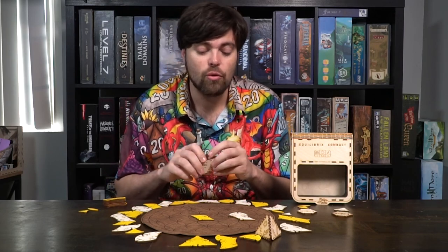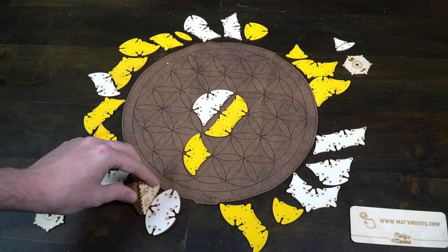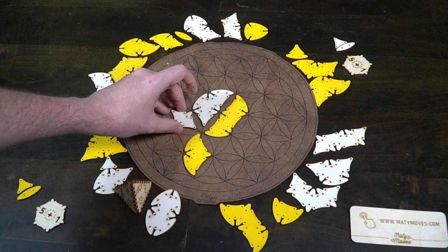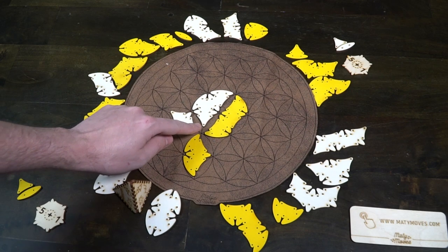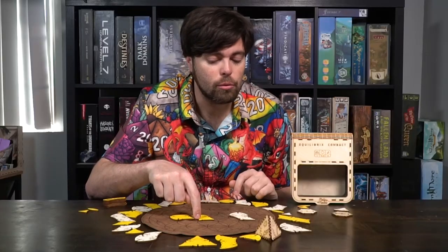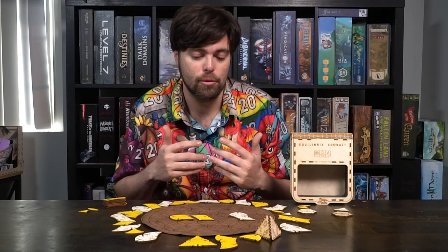After you've got your pieces down, you have to select a piece from the four available and connect it to your piece, following a really interesting rule. You must make sure that any edges of pieces that touch a circle have no more than five dots total. So if I wanted to place this piece right here, I'd check the middle of the flower and count the dots — one, two, three, and then this one has one, which is four dots total. As long as there are five or fewer, that's correct placement and you can move on.